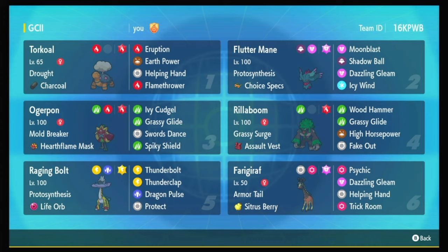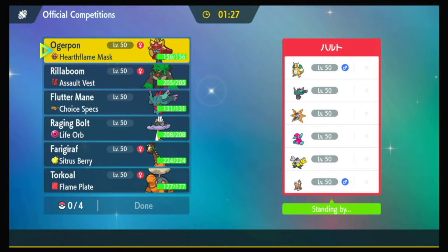Anyway, let's get on to the battles. Dragonite, Iron Moth, the Intimidate Landers, Iron Hands, Porygon 2, Fluttermane — that's a cool team. That's a really cool team. They got a Trick Room mode, but my Trick Room mode's better.